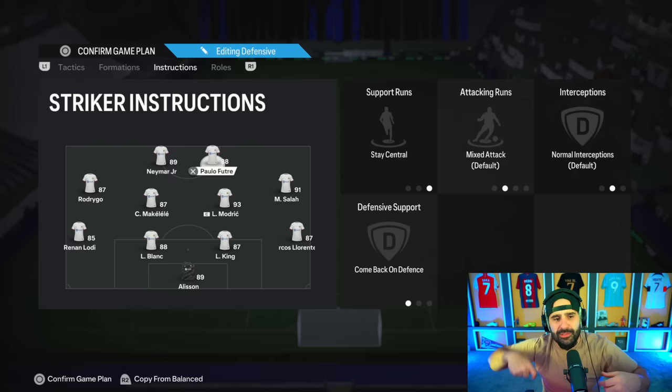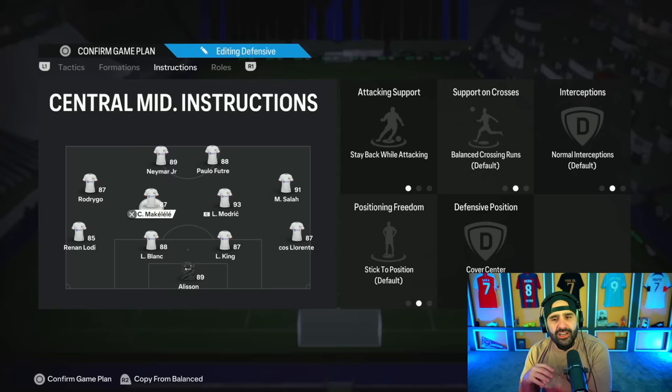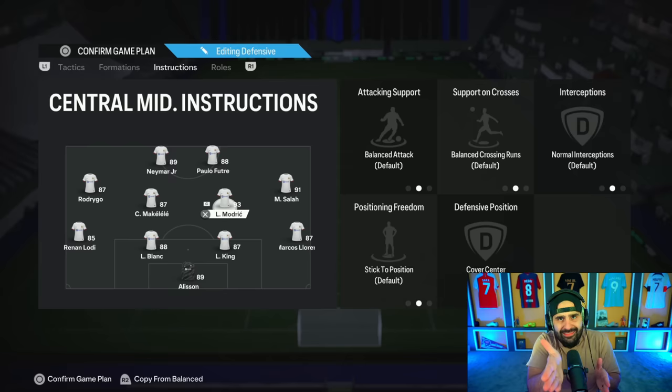Palfutro drops into space and Neymar is the only one staying up top. Come back on defense, get into the box for crosses, and get in behind for your Mo Salah or right mid — same for the left mid. One of your center mids acts as your DM: stay back while attacking, cover center. Your other one is your attacking box-to-box — just cover center. When you're attacking, Mo Salah takes the right, Rodrigo takes the left, Neymar and Palfutro are in the box, and Modric pulls in behind right on the edge of the box for Travellas. When you bring the ball up the wing with Salah into Palfutro and back to Modric, it's beautiful tiki-taka.